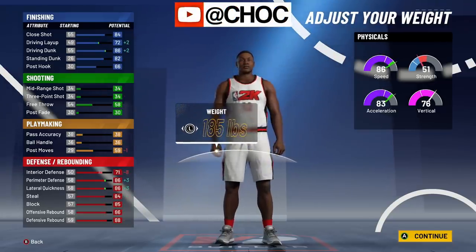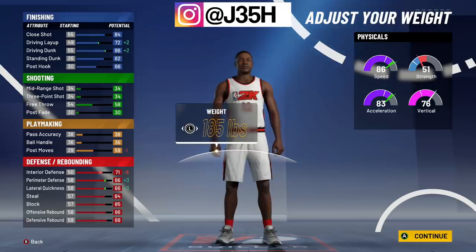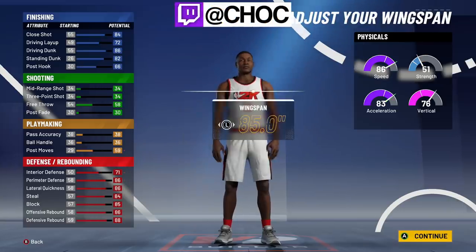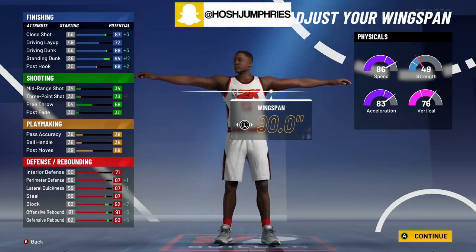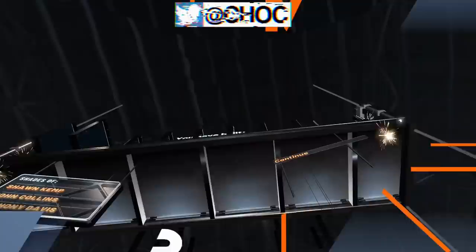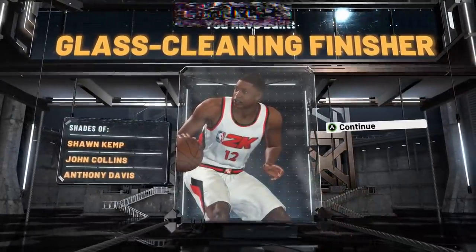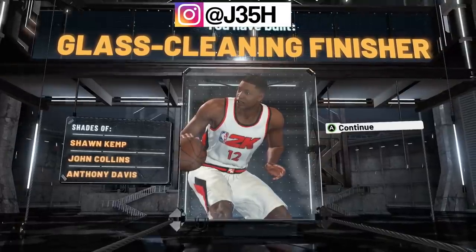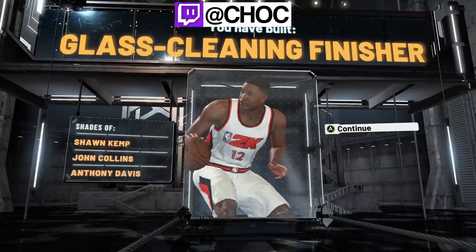You're going to want to have that 90 speed — it's going to give you the edge on all your opponents. I understand that the strength is low, but strength is irrelevant. It always has been and it always will be. When you have 30 defensive badges, nobody's going to bully you. You're going to take that rim protector takeover so you can spam steal, and you've created a glass-cleaning finisher. This build right here is the meta, period.